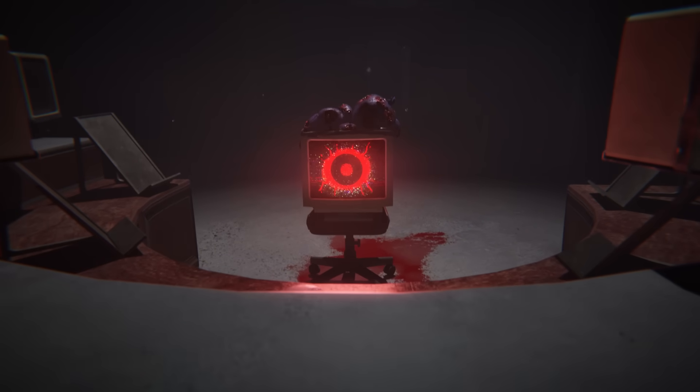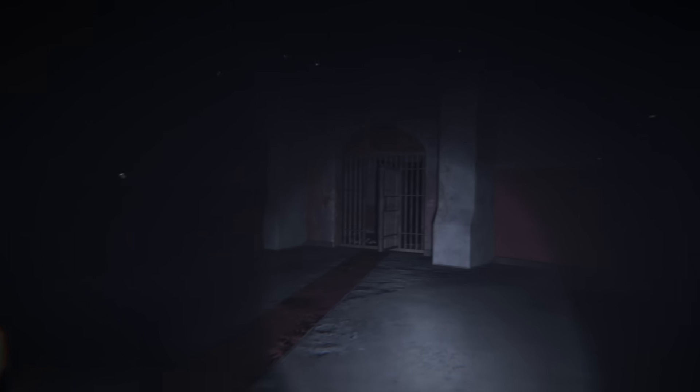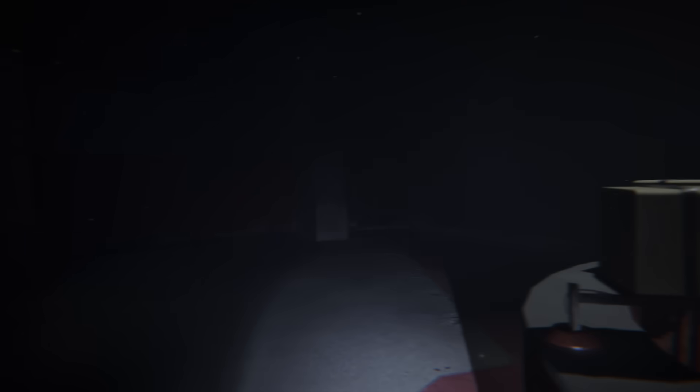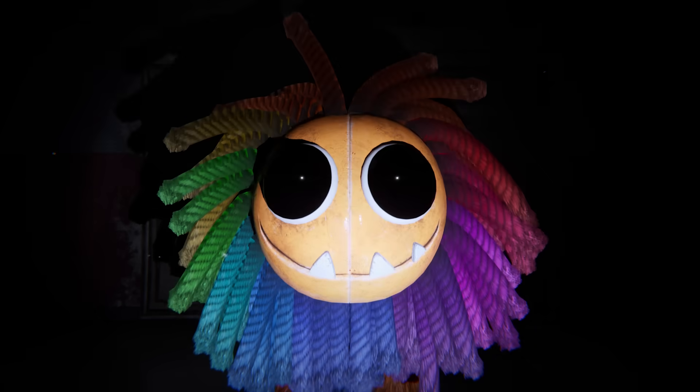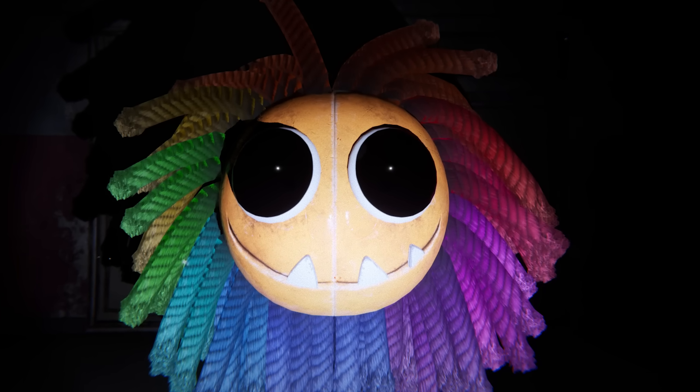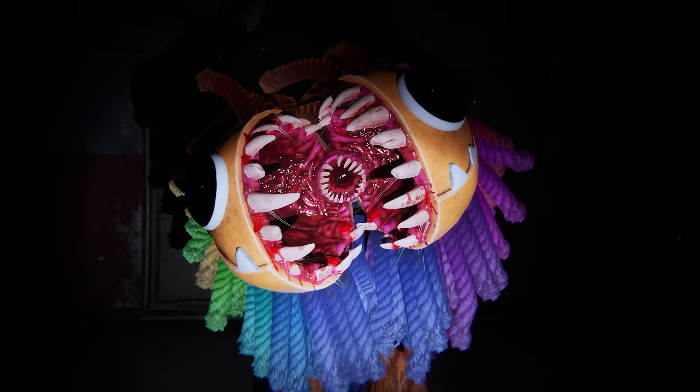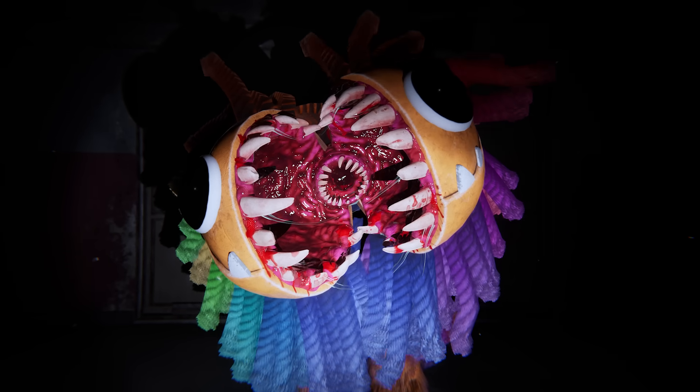With what appears to be another deceased critter, possibly the same one from before, on top of it. The eye, after a little bit of moving around, suddenly turns bright red, causing us to turn around and look at our surroundings. We then hear a weird unfamiliar tune right behind us, and as we look and shine our light we are given a full reveal of the next Chapter 4 character Yarnaby, who gives us a smile before opening his mouth sideways revealing sharp and decrepit teeth — which is where the trailer ends.